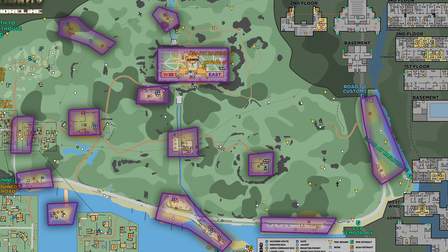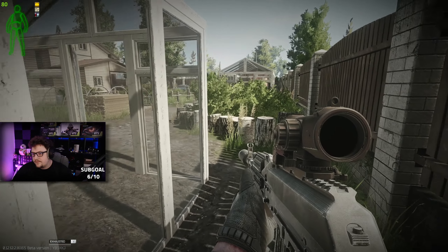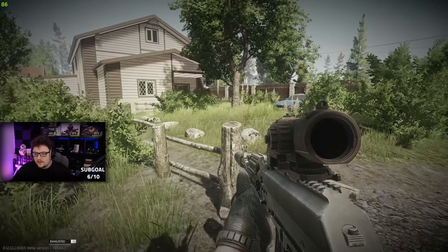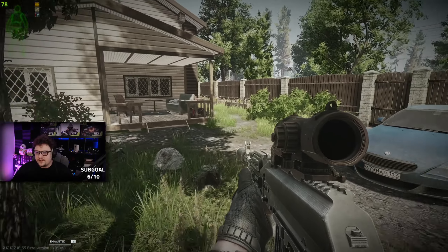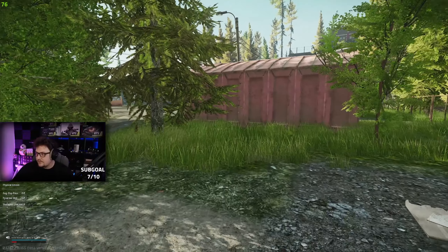If you head east over to the cottage, this is somewhere Sanator can spawn. You can get around about three to four scavs that walk in between both of the cottages. Sanator can also go out into the construction site opposite the cottage on the eastern part of the road.